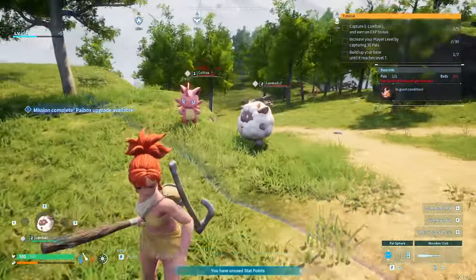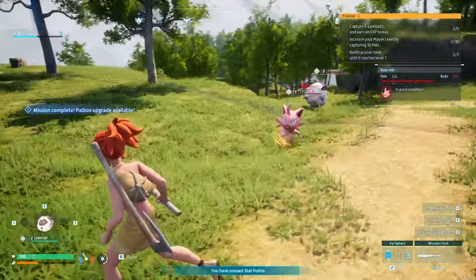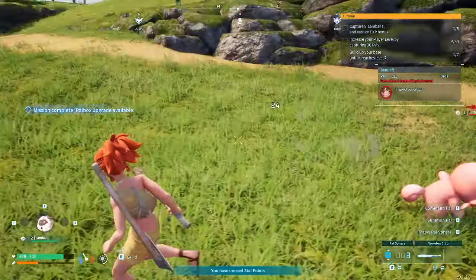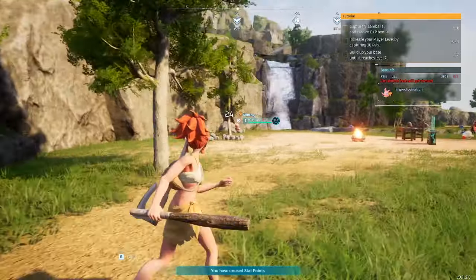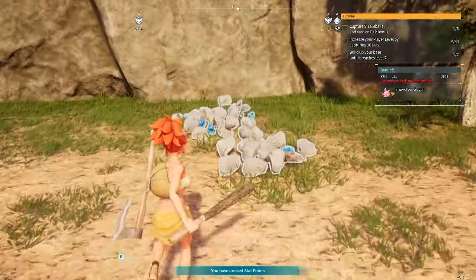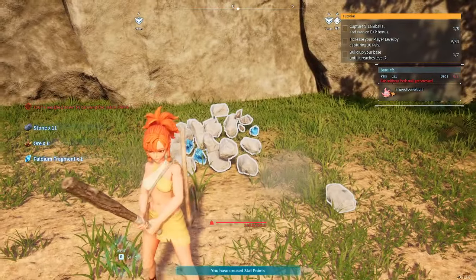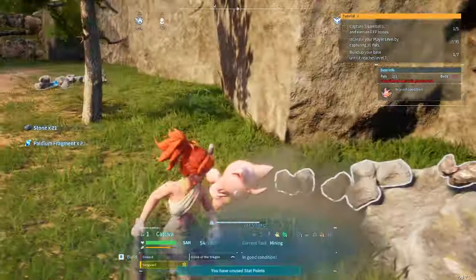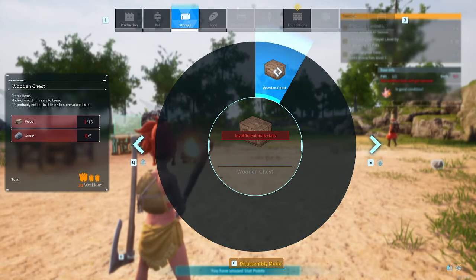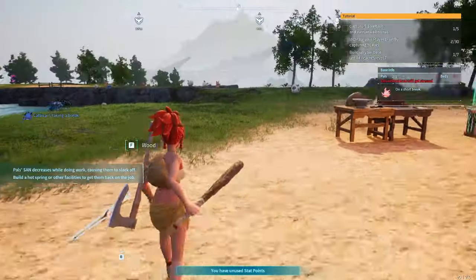We have our base right here and look at that, our Kativa is hard working — he's the one who actually broke these stones. We need to craft a chest, so we need wood and stone.